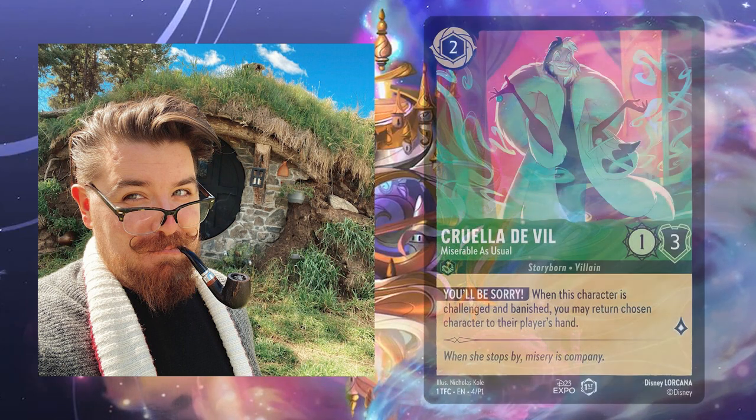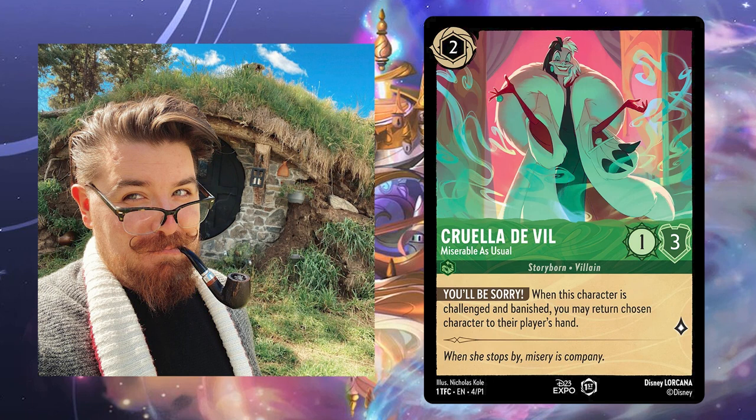Cruella de Vil. The color of the green banner plays very well with the red in Cruella's design. Red and green are complementary colors — that is, colors on the opposite side of the color wheel. Complementary colors are all contrast and friction, and Nicholas Cole played with these colors to emphasize the loud shapes in Cruella's design. The lighting also plays a very big role in this card's art.